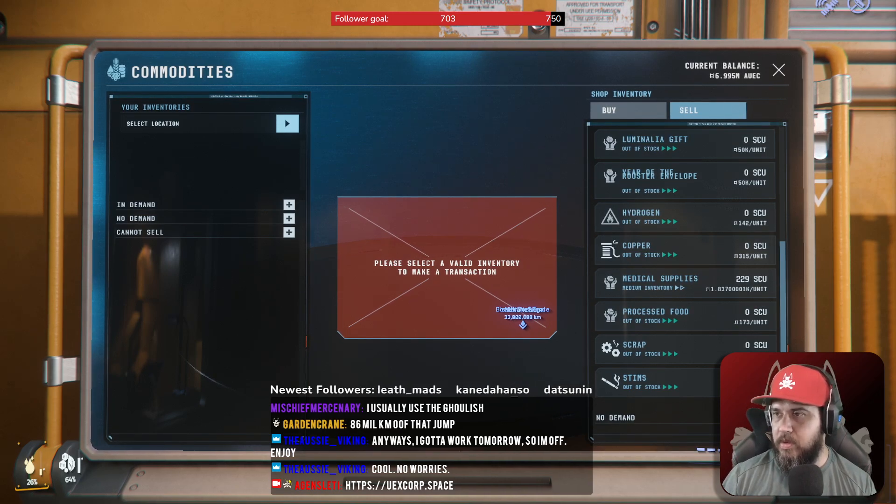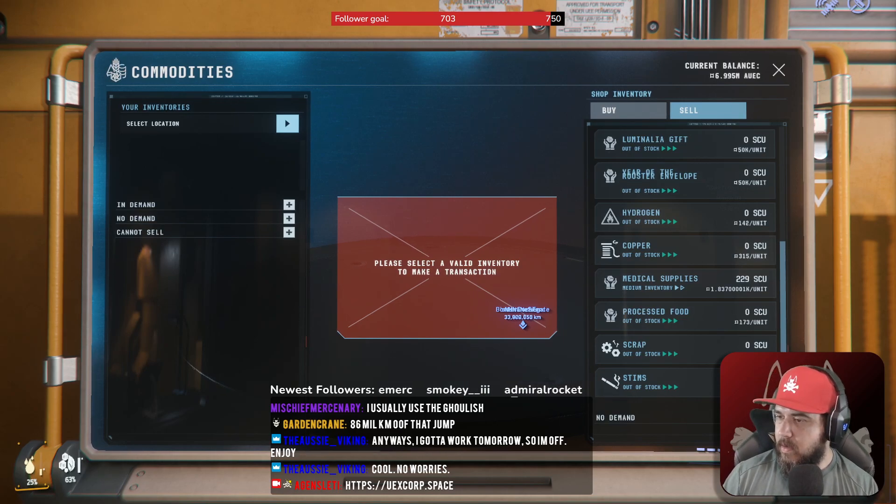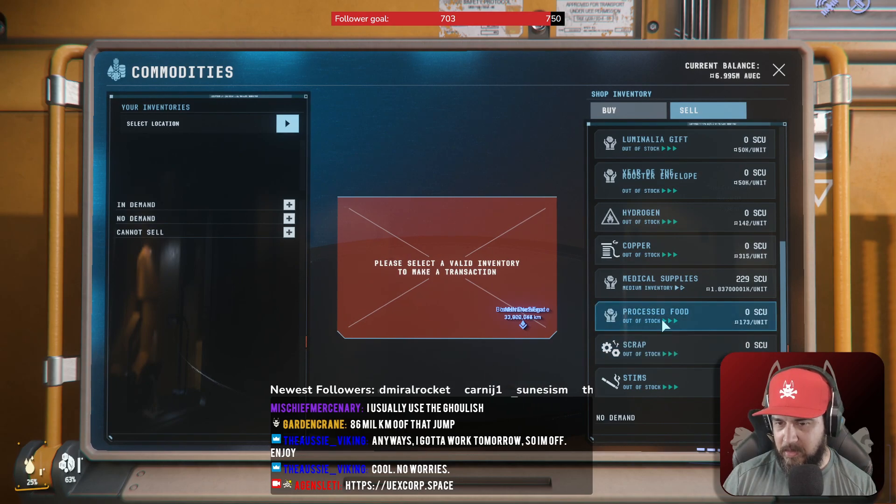Right now I'm just going through different tabs, different commodities, to work out potential routes that targets could be taking. And the thing about it is, it doesn't really matter — we may not see a single target doing these routes on this station at all. But it's interesting because there's a potential route that players can be taking.